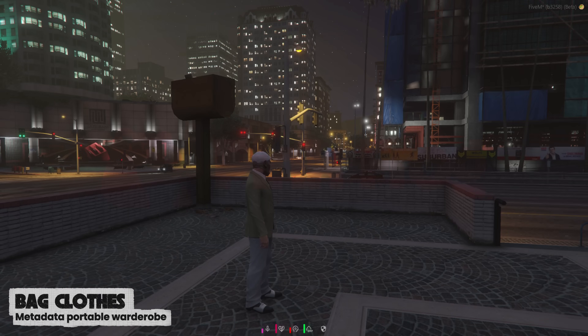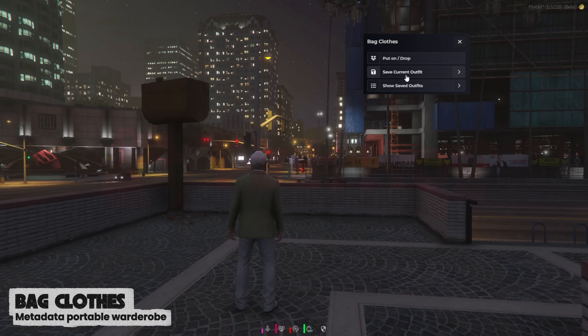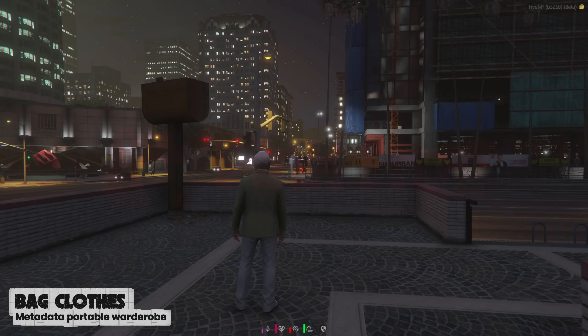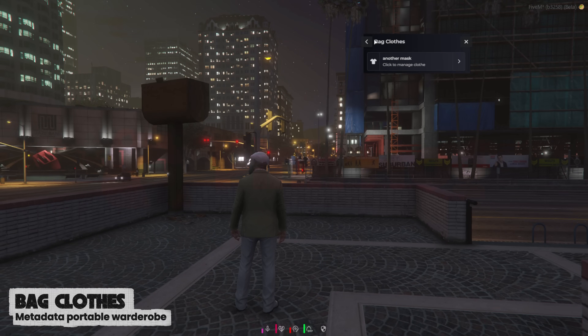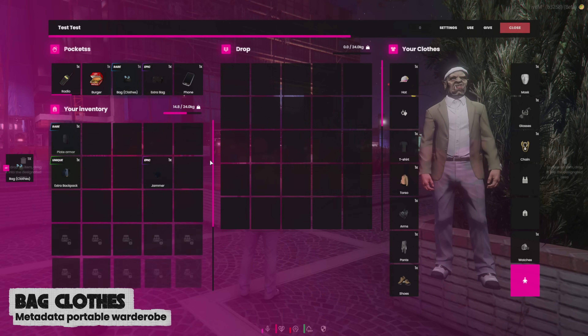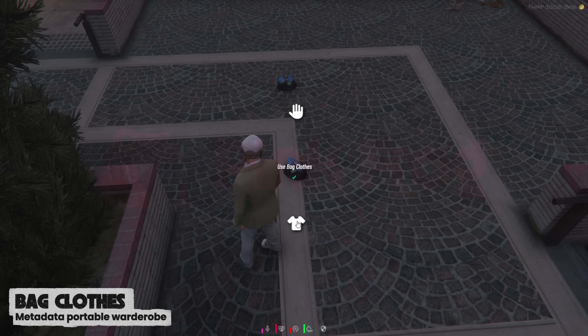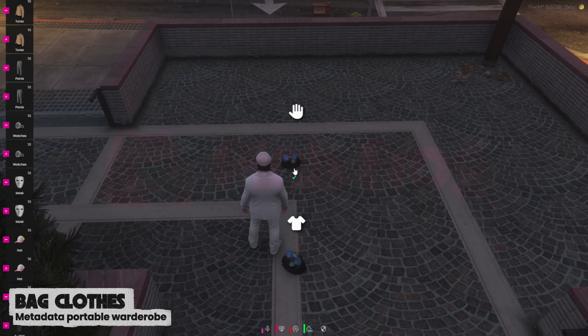Each bag is unique and saves your outfits directly in its item metadata. You can fully manage them — rename, edit, or delete your stored outfits. It's basically a portable wardrobe that you can throw or drop whenever you need, and if you don't feel like throwing it, you can simply place it on the ground. As you can see, your clothing system can be greatly improved with our solution.